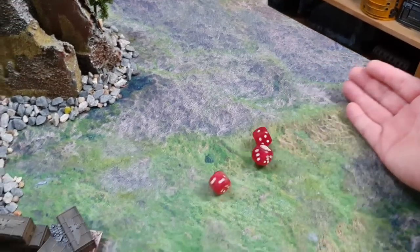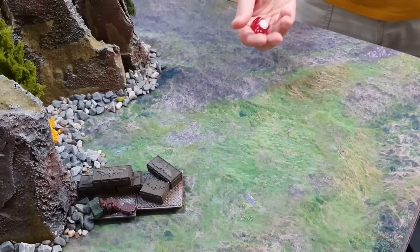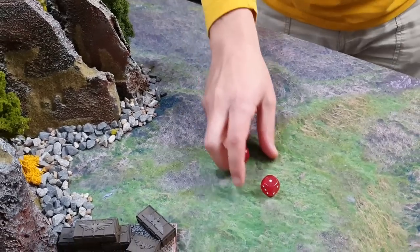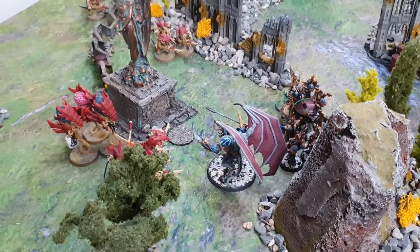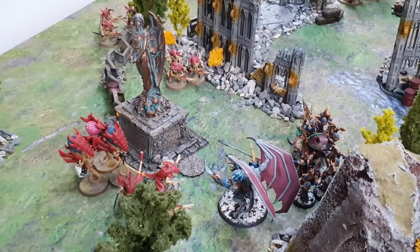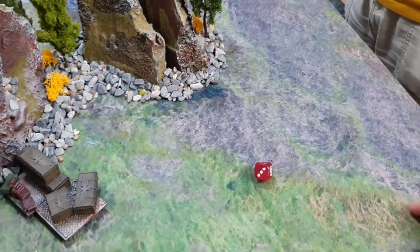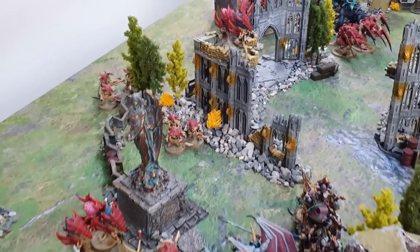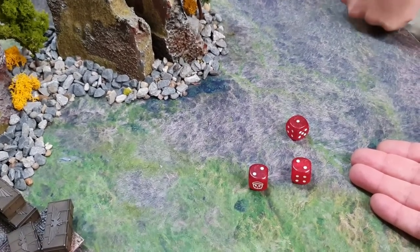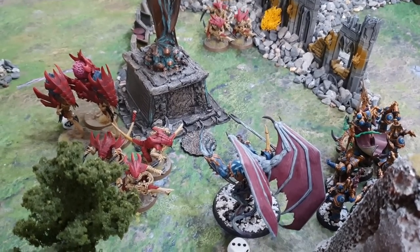Operation Kill The Daemon Prince: three psychic lascannons from the Zoanthropes. This time all three hit. Strength 12, two wounds land, AP minus three, 4-up invulnerable save — two get through. The Thousand Sons spend a stratagem — Destined by Fate — to turn one damage result to zero. The other shot rolls D6+1 and lands seven damage — the winged Daemon Prince is on three wounds remaining. The second Zoanthrope unit fires three more psychic lascannons — all miss. Zoanthropes getting cocky.